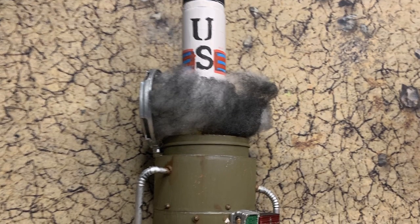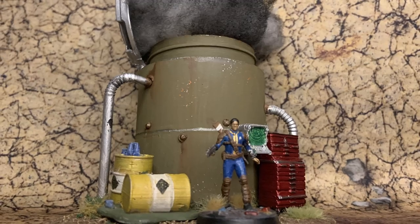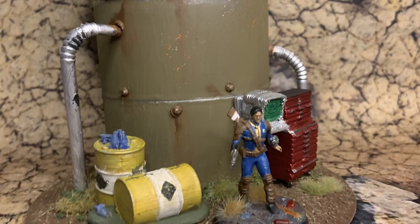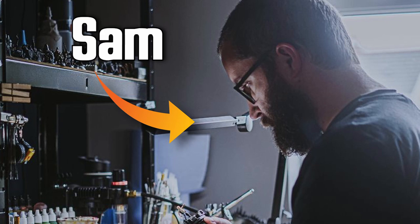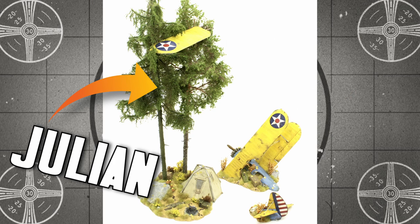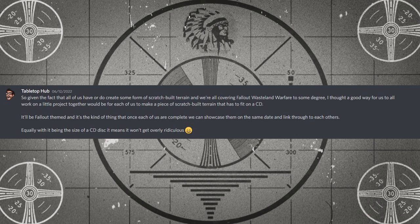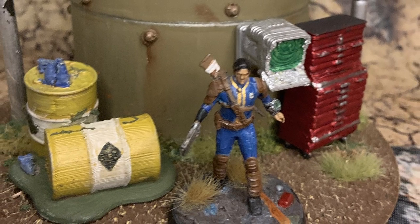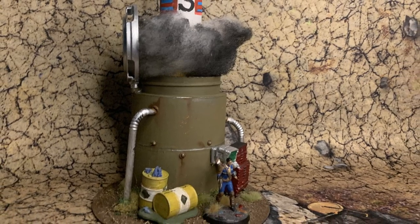Hey there wastelanders and welcome back to War Games News Radio for another wasteland workshop terrain build. This is a bit of a special build as it's part of a challenge issued to myself and a handful of other Fallout Wasteland Warfare content creators by a good friend of the channel, Sam over at Tabletop Hub. Sam challenged myself, Crafty Rick, Julian at Oak Brush Workshop, and Levi at LR Tabletop to make a piece of tabletop terrain using an old school CD as the base. I've done CD-based terrain builds before, but for this challenge I decided to go ballistic — literally and figuratively.